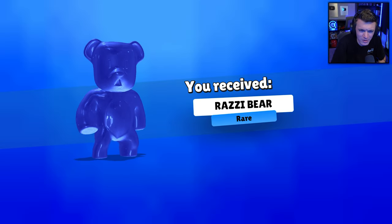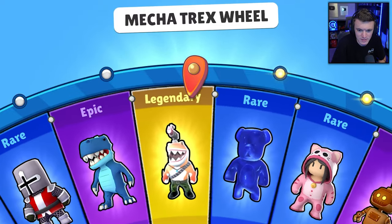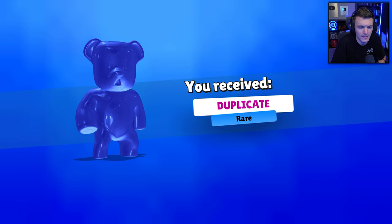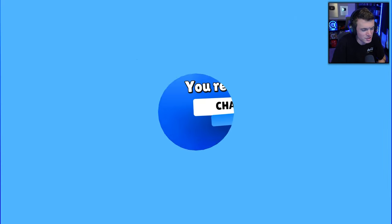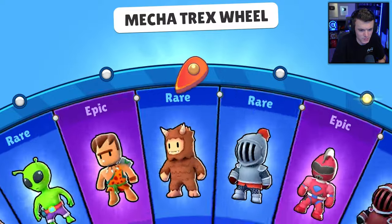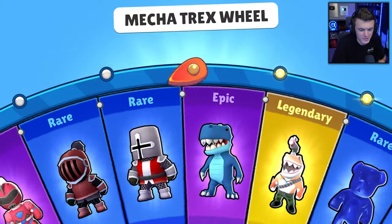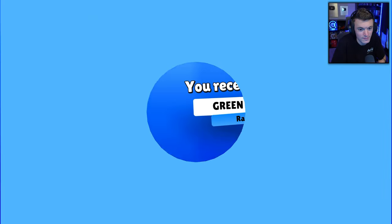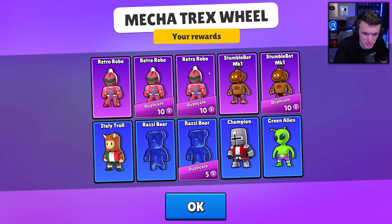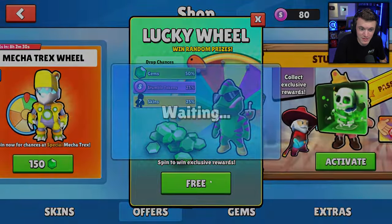I wanted the Miss Meow or Meowmer skin but we got Razzy Bear. The Mecha T-Rex wheel is an L — just don't open it, it's not worth it, too many duplicates. Green Alien — I thought I was about to get Italy Troll again. Too many duplicates overall on this wheel.